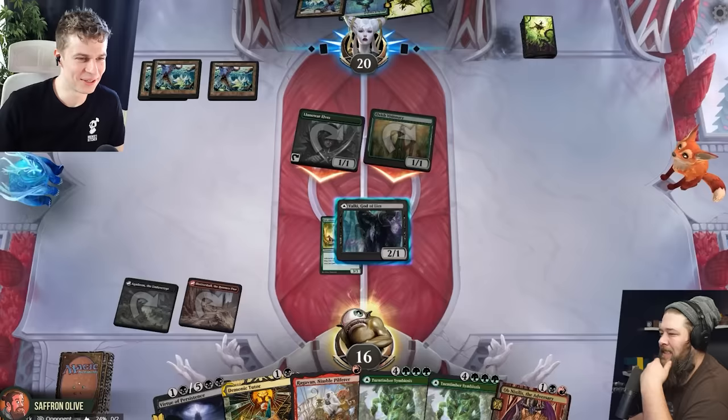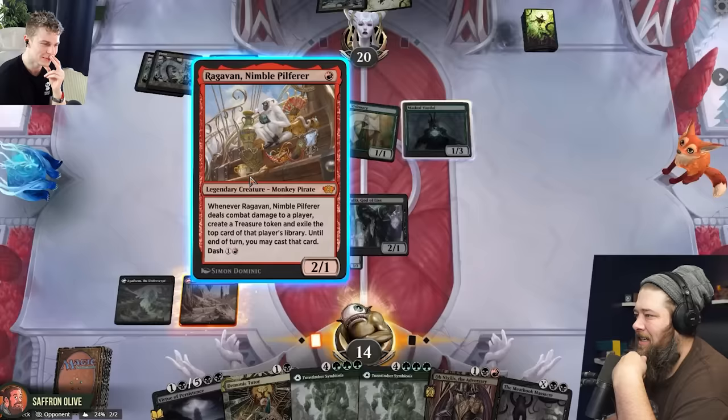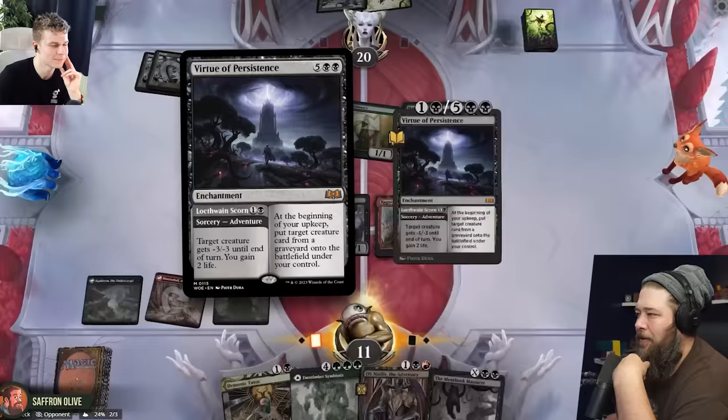Swing in. You want a trade? Please. I think we'll take that trade. Masked Vandal, just as a 1/3. Not looking too good. Let's see if you can kill me though. We're going to play a Dirty Monkey here — Ragavan. And then bolt our face again with a Turntimber. We're going to Virtue of Persistence adventure mode to kill that mana dork. Gain a couple life. Pass the turn.